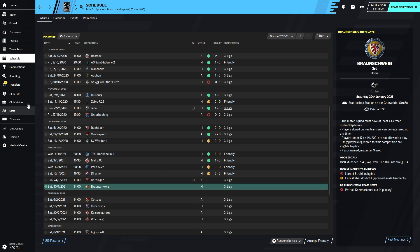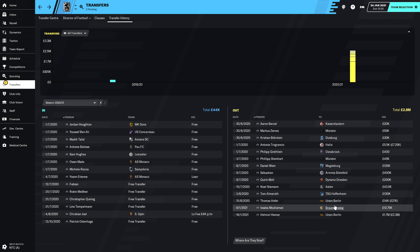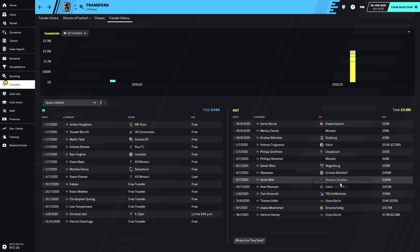Now we're playing Erdogan and Branschwig at the start of the January transfer window. Let's have a look at the transfers. Looking at date order, we have sold Muhammad, who didn't really get into our team last season, to the team we're facing second in this episode for £12,750. We also sold Helmut Heimer to Union Berlin for £1.7 million up front, maybe £2.3 million in total.